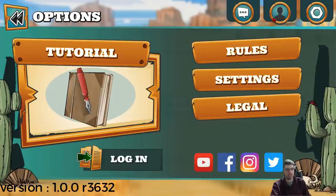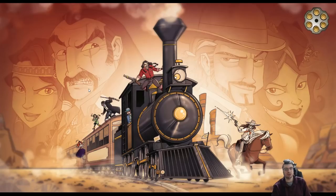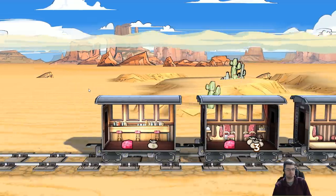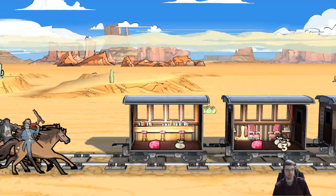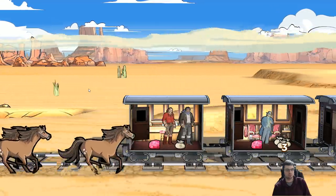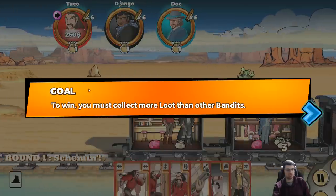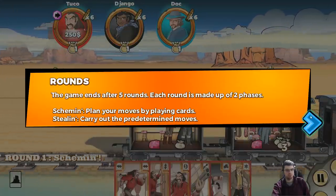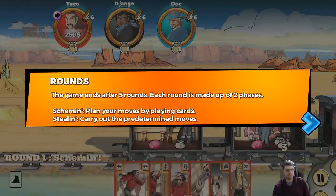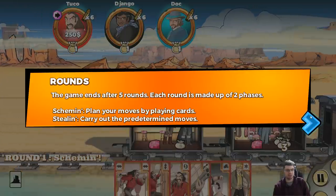Let's go back and check out the tutorial. Looks like it's interactive. To win, you must collect more loot than other bandits. The game ends after five rounds. Each round is made up of two phases: scheming — plan your moves by playing cards — and stealing, where you carry out the predetermined moves.